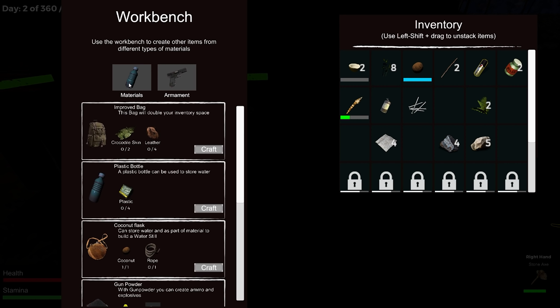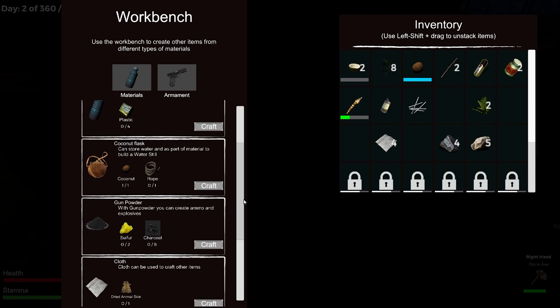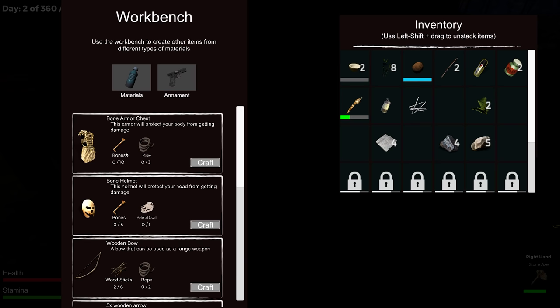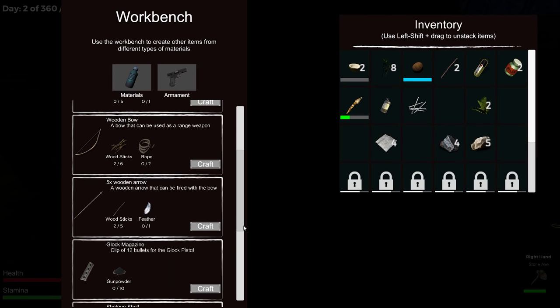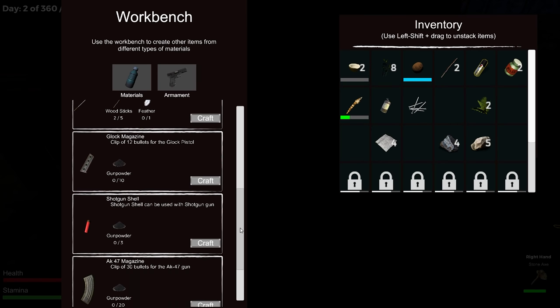Improve bag — needs crocodile skin! There are crocodiles in this game? This bag will double your inventory space — I like that. Plastic bottles, coconut flasks, gunpowder — we need charcoal and sulfur. Leather options too. Armament: wood stick and rope to make a bow, arrows need feathers, gunpowder. Glock magazine clip of 12, shotgun shells, AK, sniper ammo — so you want to keep the mags.